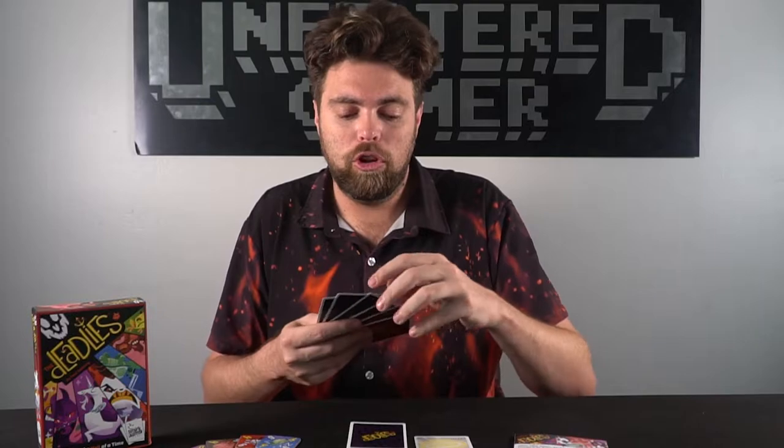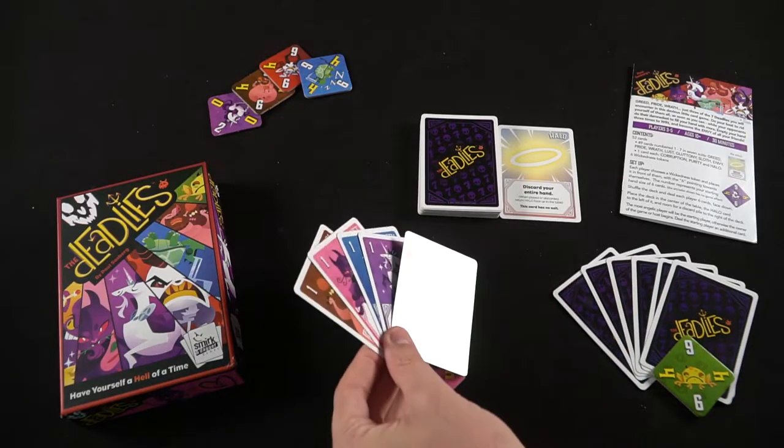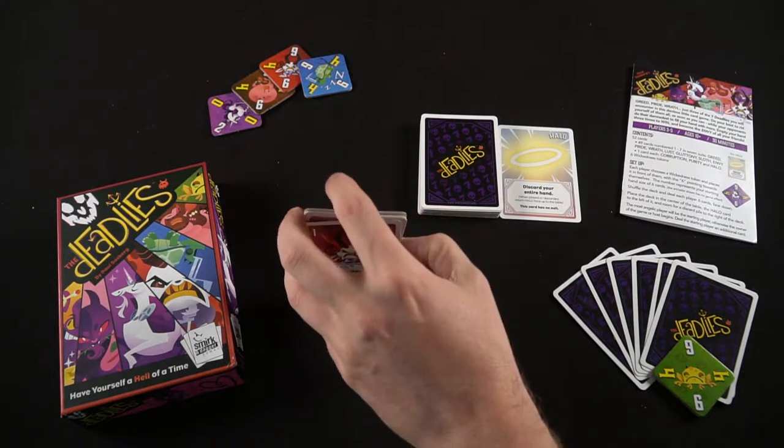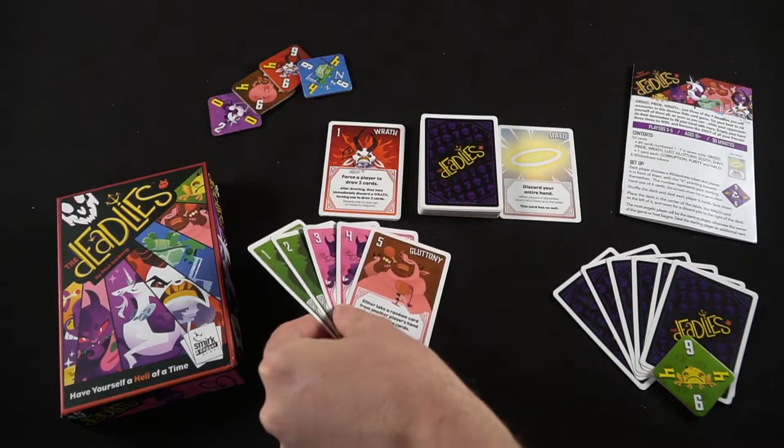The other option is you can play as many of the same number. For instance, I have three 1s here. I can go ahead and play all three of the 1s that I have in my hand face up in front of me. And the final way is basically a straight. A straight is considered 1, 2, 3, 4 — any consecutive sequence of numbers in order.